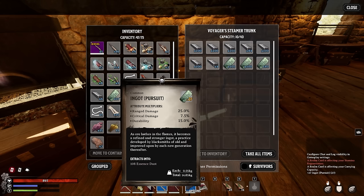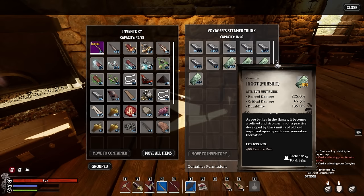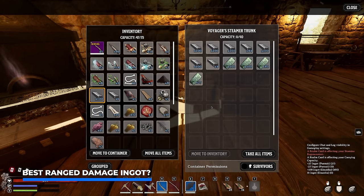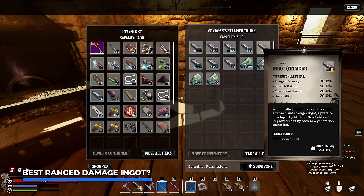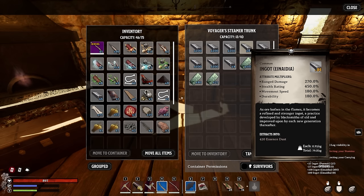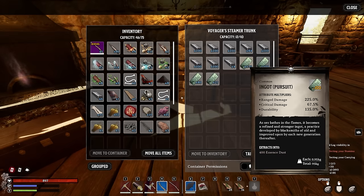Check out this Pursuit ingot — it has 25% increased range damage, 7.5% critical damage, and 15 durability. If we look at this manipulated one, that's 225%, almost 70% crit damage. We also have the Aedania right here, which comes with 30% range damage by default — more than the Pursuit. If we look at the manipulated Aedania, this one has 270%, even higher compared to the Pursuit ingot.